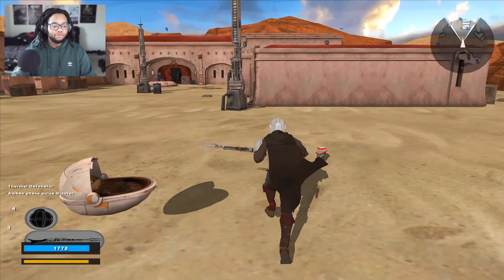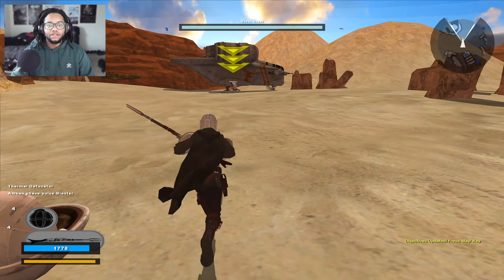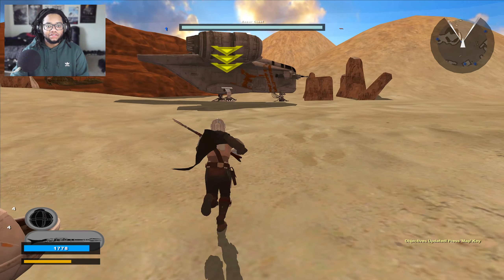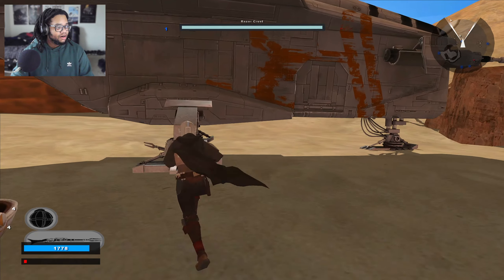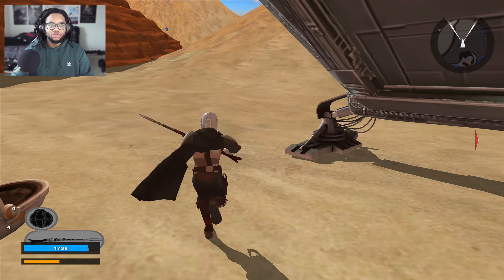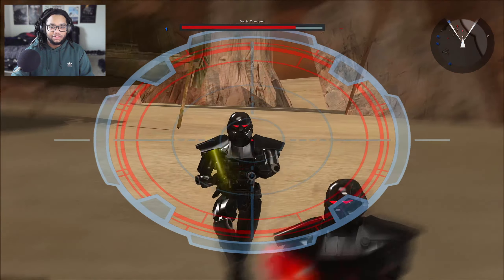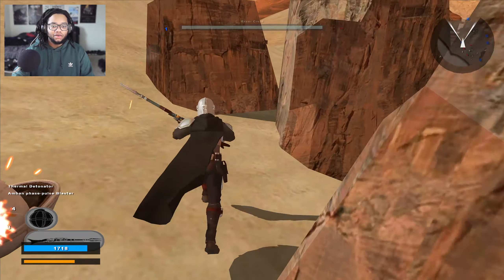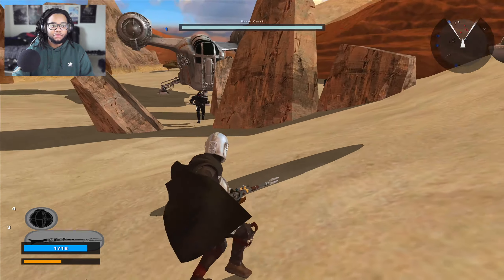Objective complete! We did it! Now let's go to the Razor Crest, let's get out of here. Wait — we've got dark troopers! I had a feeling I was gonna run into these boys. I had a feeling we were gonna run into something else. Get back here, child!